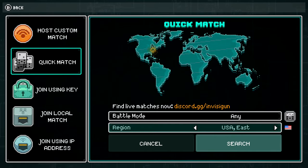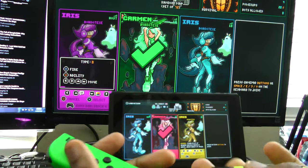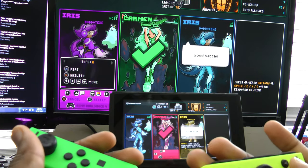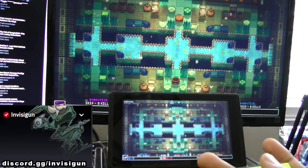Online offers both quickplay and private lobbies. You can even cross-play with PC, and online even supports multiple players on a single Switch. If you ever need more people to play with, I'd definitely suggest checking out the Invisigun Discord.